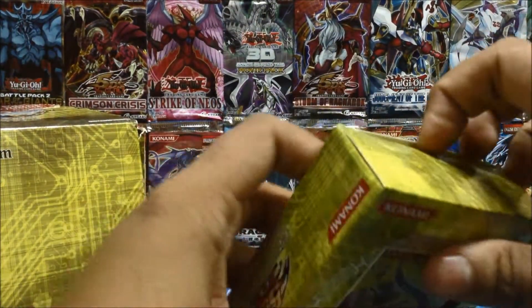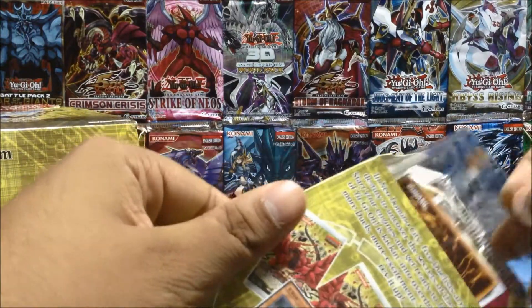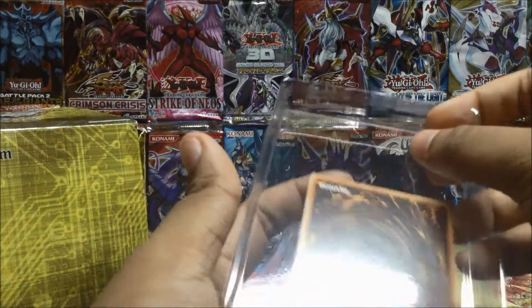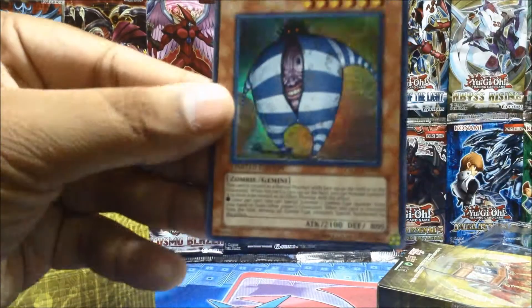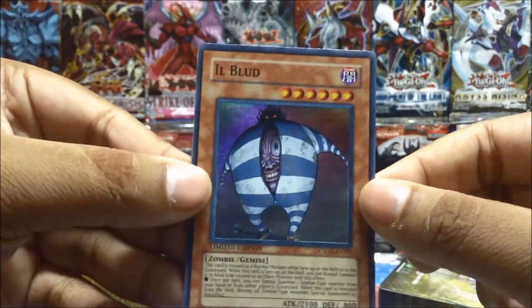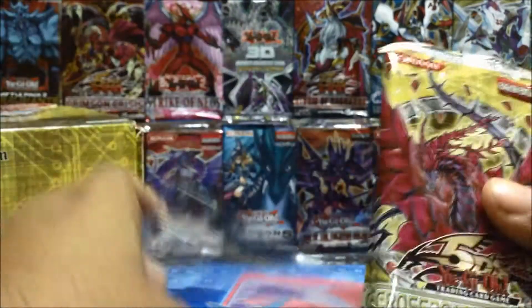Okay, we got that opened. Let's open that up. I'm hoping for the Harvest Angel of Wisdom — let's see which one it'll be. It's not Harvest Wisdom — it's Ill Blud. I'll focus on the effect for you guys but you probably all know what it is. That looks so creepy.